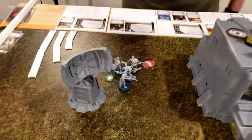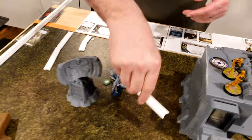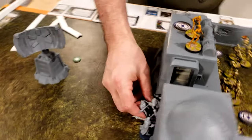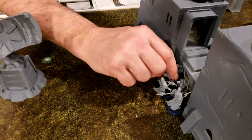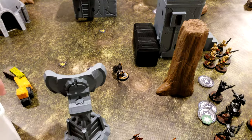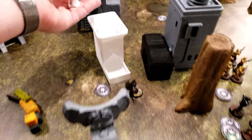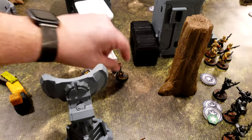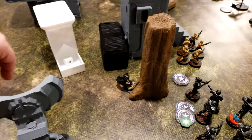Last unit is the Magna Guard — they're going to run up and support Grievous, get up in the gangway. Here's a simple rally — doesn't matter, irrelevant anyways. And then he's going to move up to the tree and take cover.